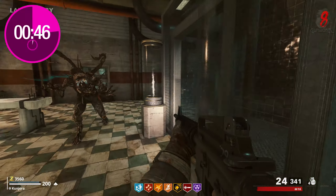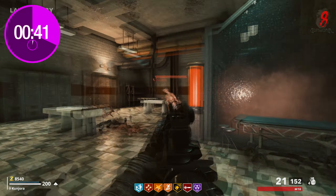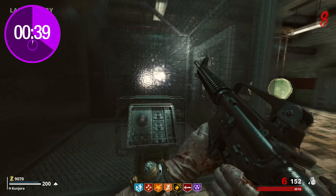Wait until a mimic spawns underground with you and lead it into the laboratory you opened earlier and into the glass box. Interact with the control panel next to it to begin a lockdown that you must then survive, then interact with the panel again to collect the blood.